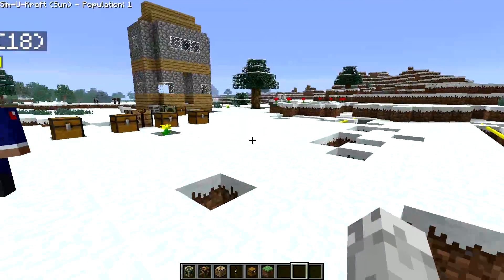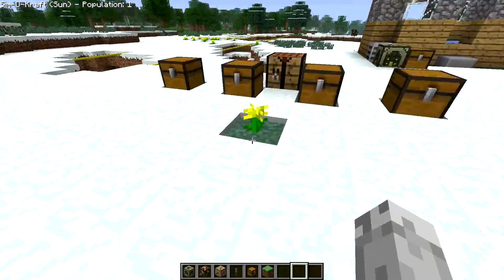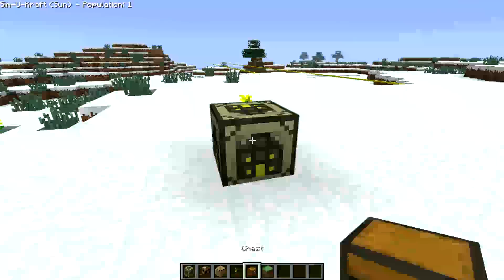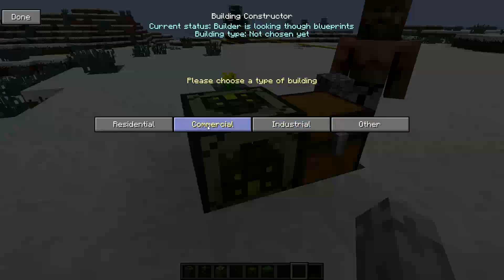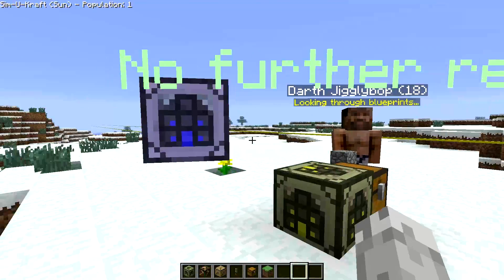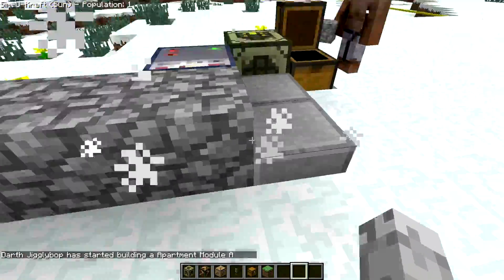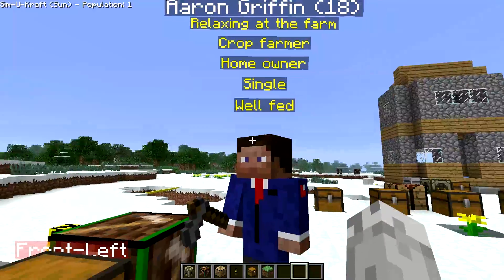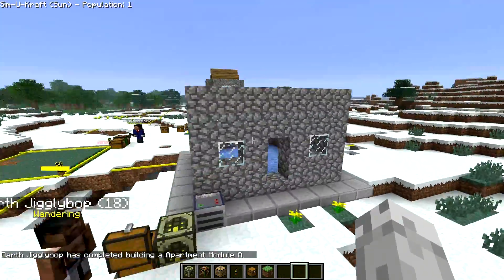Now Darth Jigglybop has roamed in. Oh my God, look at his face! He's the one! How are you today? Let's go make him a house too. Let's make him a miner this time. Let's put his house right here. SimuCraft Building Constructor activated — oh, I never get tired of that. Let's make a higher builder, choose a building. Let's try Module A. Go! Oh, that's so cool! Look at that! He's building his house right here. Damn, this house is funky. That looks not too bad, sorta.